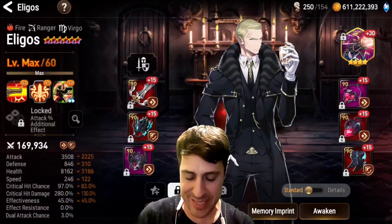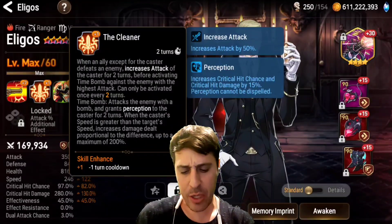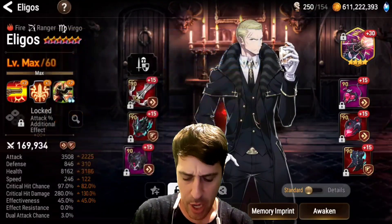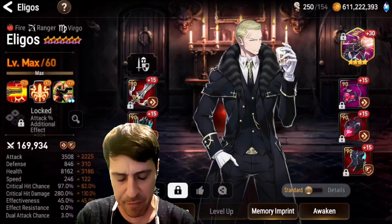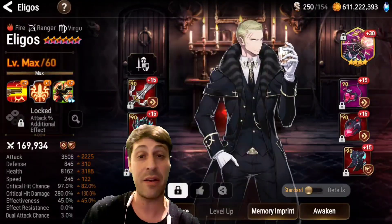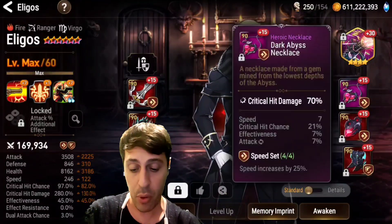I have him on speed penetration as you can see — 246 speed, almost 100% crit chance. You don't need crit chance that high; 85% is fine because he gets 15% from perception buff. Crit damage is pretty high. Effectiveness at 45%. There are ways to use him where you don't actually need the effectiveness, because you might have souls or you might be using skill 1 instead of skill 3.